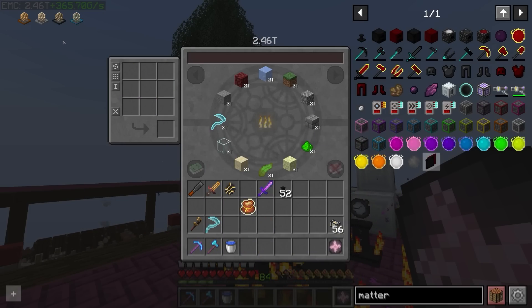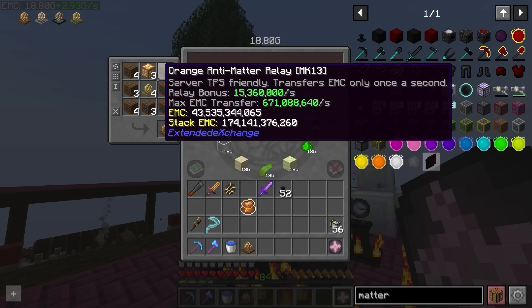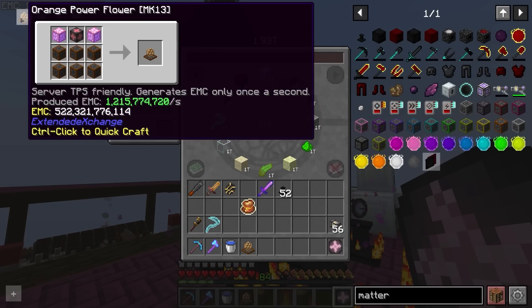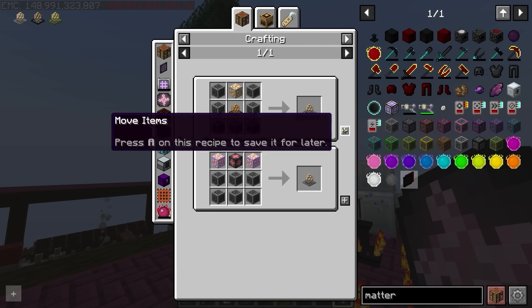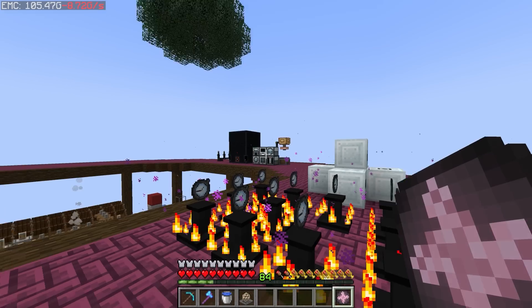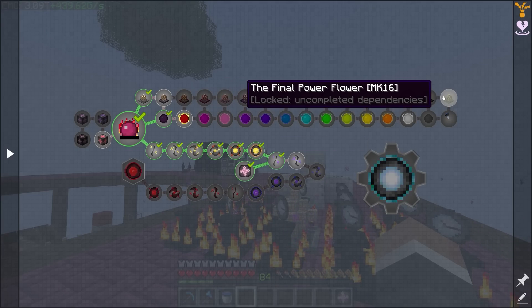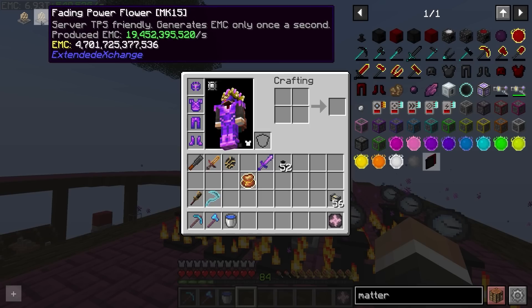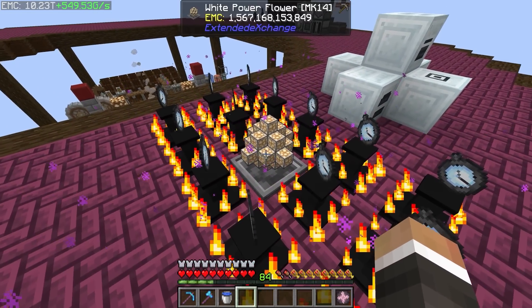I quickly made two yellow power flowers and placed those for less than a minute, then crafted up the yellow, orange, white, and fading matters. We have enough EMC now to make at least one fading matter. From there I've taught all of these to the transmutation tablet. We can now make the orange energy collector and relay, and I'm fairly certain we can go straight up to the white power flower. With the white power flower down, we're generating half a trillion EMC per second.